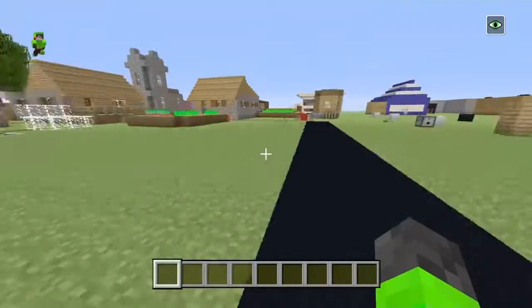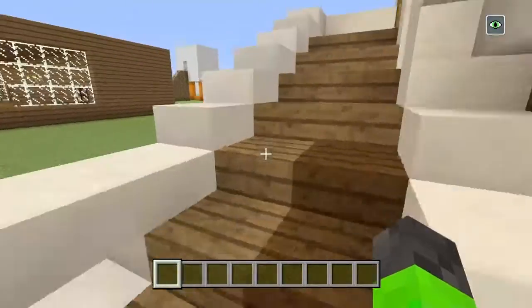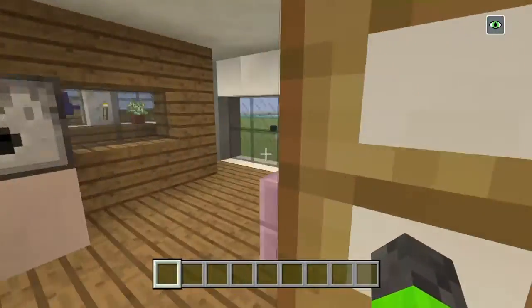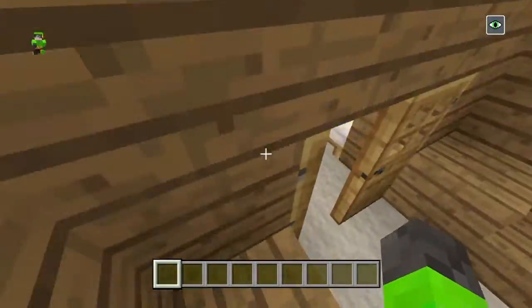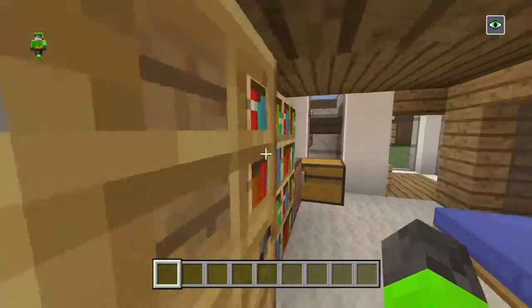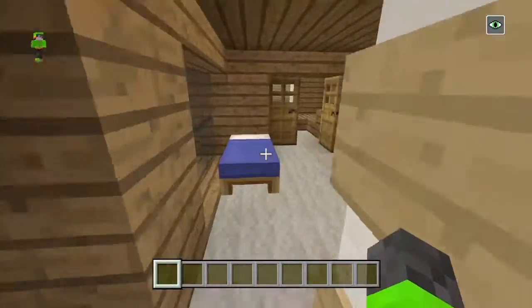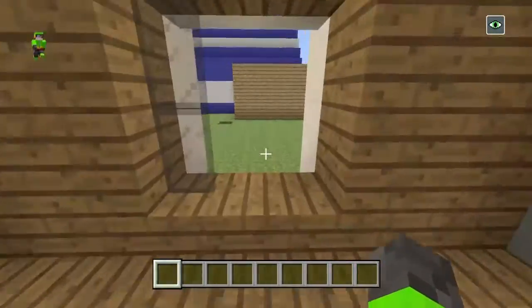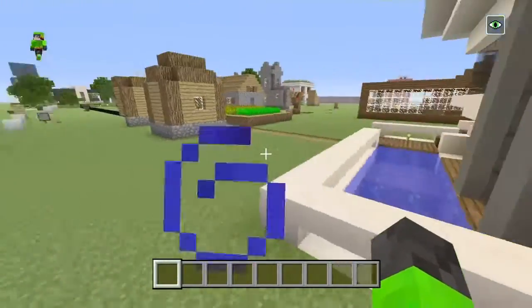Next thing, we go down to my other house. We go to my friend Killer's house. My house is the little one. So we go down here and then we have his room right here, and then we go in here. There we go. Now we come over here.